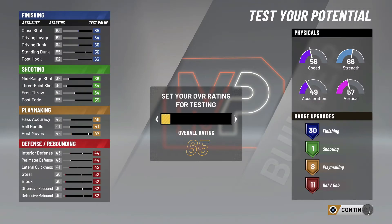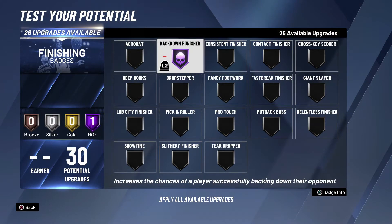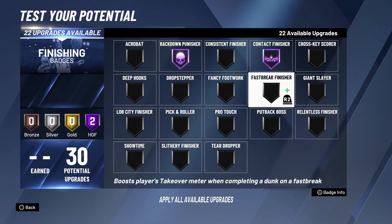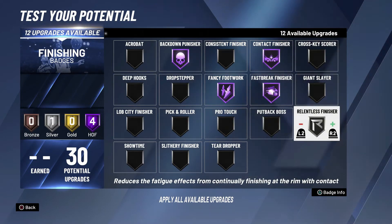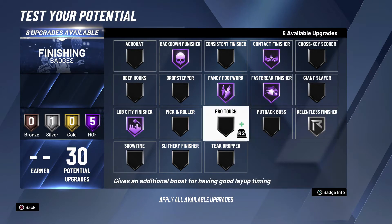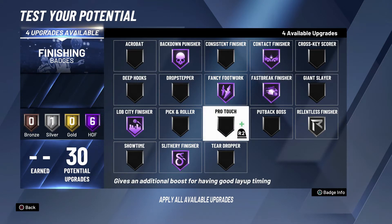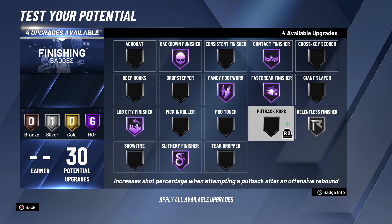You see right here 30 finishing badges. I'd put on Back Down Punisher Hall of Fame, Contact Finisher Hall of Fame, Fancy Footwork for sure. Sometimes I use Fast Break Finisher to get my takeover quicker because I run the break with this build — not cherry-picking. Relentless Finisher I'd put on silver, Lob City Finisher Hall of Fame, and Slithery Finisher Hall of Fame.